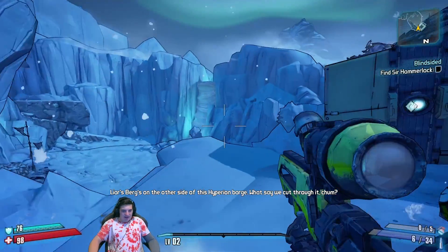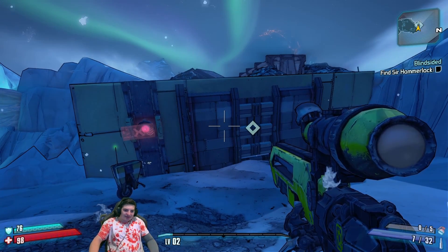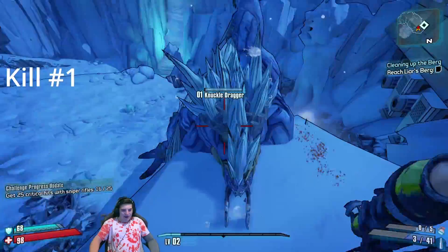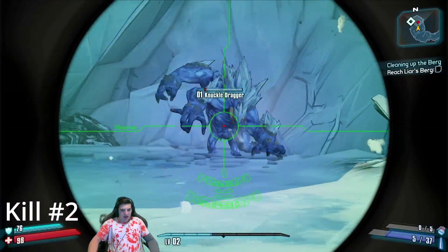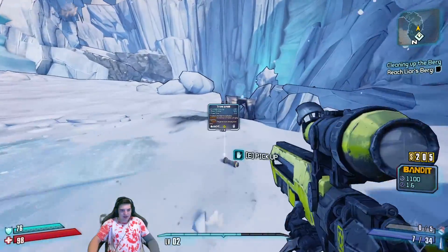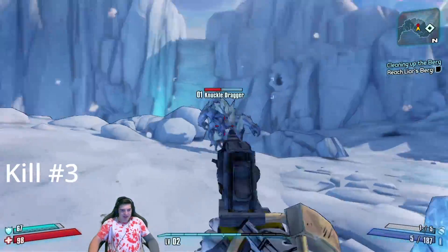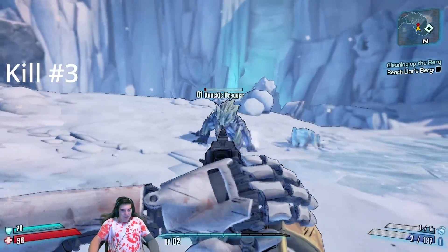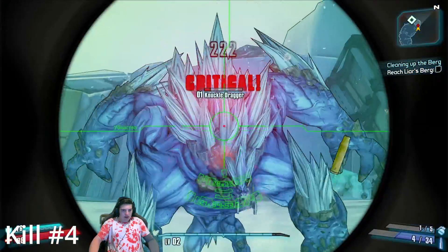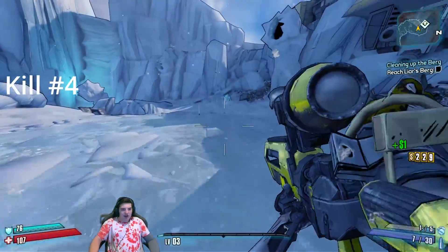I'll stick to snipers. Claptrap, open that door. He failed. Hold on — there we go. He didn't drop anything. Shotgun sucks. What about this pistol? This is definitely not worth it in the slightest. It does good crit damage but it's so slow — the snipers are so much better. Oh, crit stun! I did not know that. Is that an SMG?